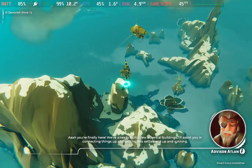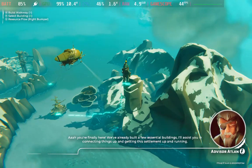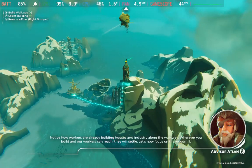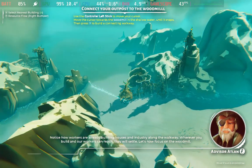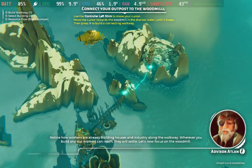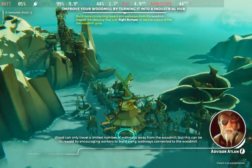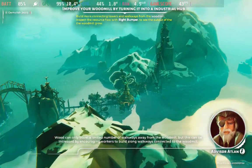We've already built a few essential buildings. I'll assist you in connecting things up and getting the settlement up and running. Notice our workers are already building houses and industry along the walkway. Wherever you build and our workers can reach, they will settle. Let's now focus on the wood. Wood can only travel a limited number of walkways away from the wood mill, but this can be increased by encouraging workers to build along walkways connected to the wood mill.